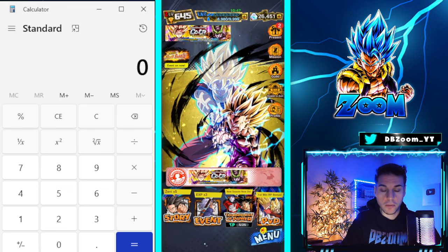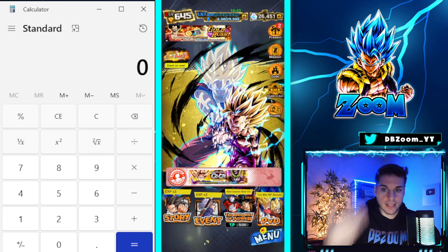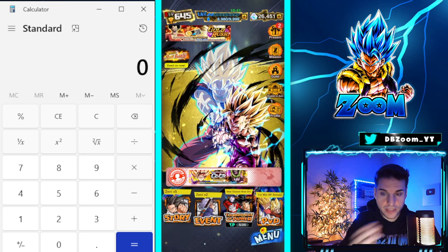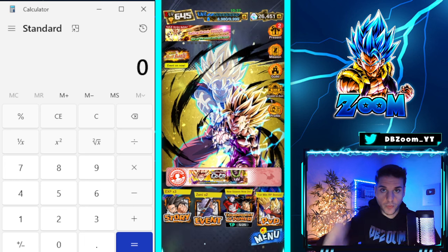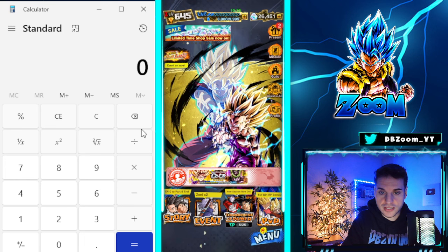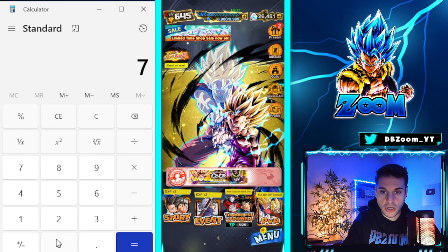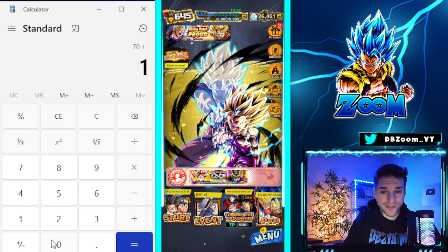First and foremost we have two login bonuses. The daily login bonus gives you 10 crystals per day — times that by seven for a week, that's 70 crystals. We also get 100 crystals for logging in over the weekend, specifically on the final day of the weekend.